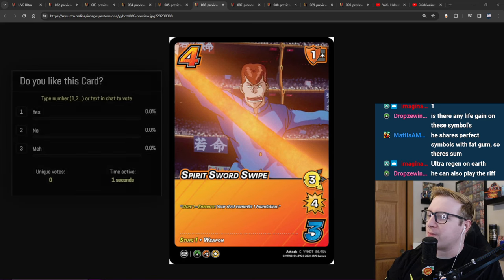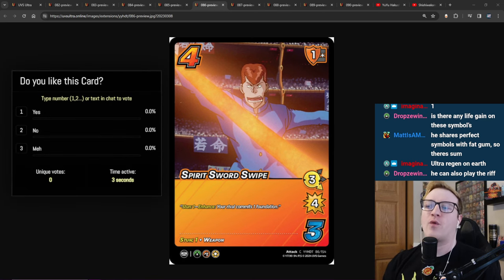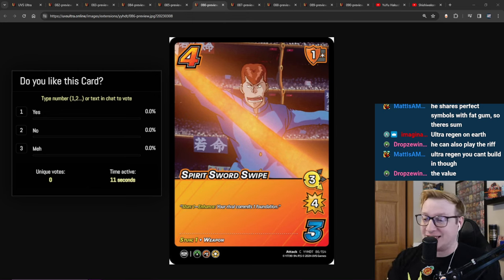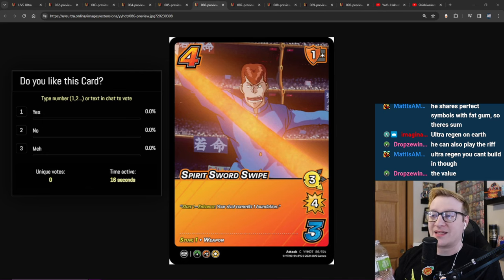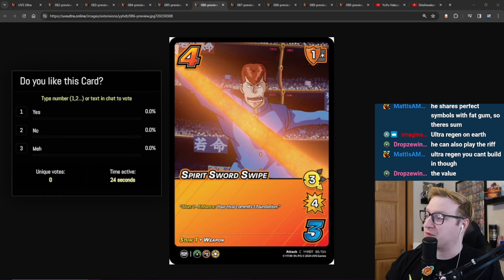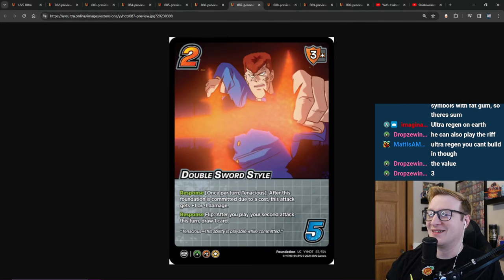Spirit Sword Swipe. It's a 4-3 with a 1 mid block — incredible block. 3-low for 4. Stun 1. Weapon. This is fine, it's just a common. Not a ton to say about this. Beautiful 1 mid block, it's a decent stun card. And sometimes it's a 7 damage move, which is pretty okay.